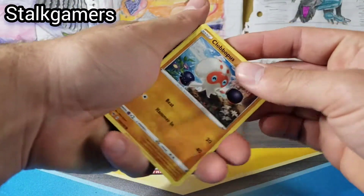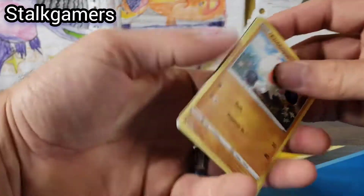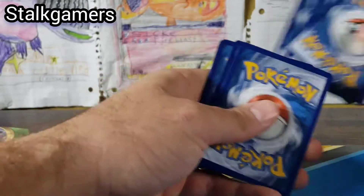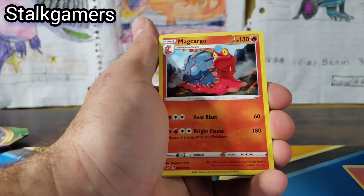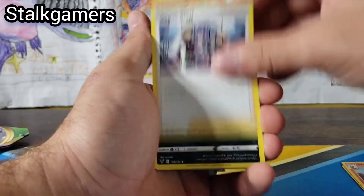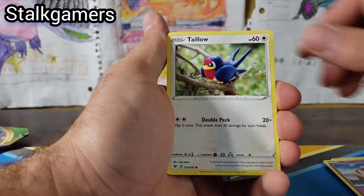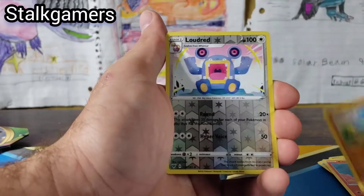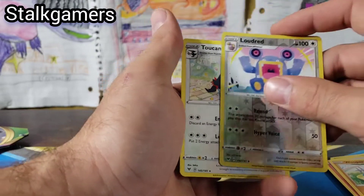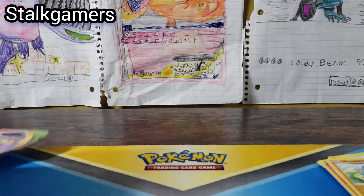Next pack. Hopefully this one's — there it is. The code card's actually the right way. Four from the back. Fire Energy, Magcargo, League Staff, Croagunk, Clobopus, Zubat, Talonflame, Charmander, Quagsire. What is he looking at? Loudred. And a Tauros Cannon — Tauros Cannon regular rare.